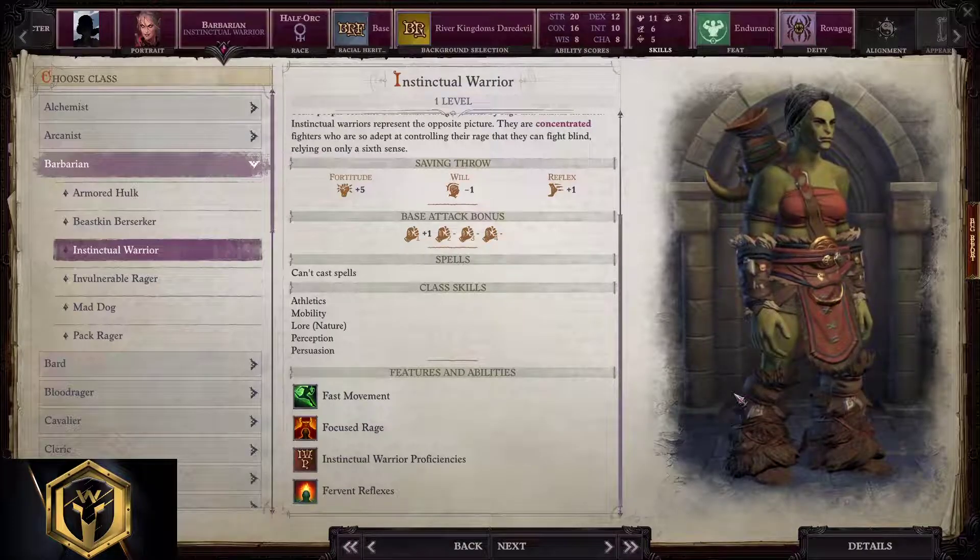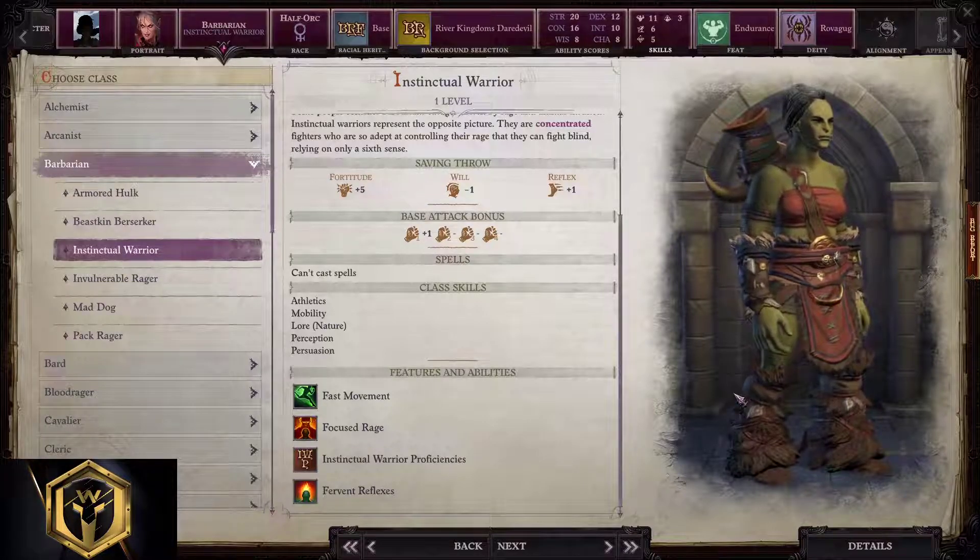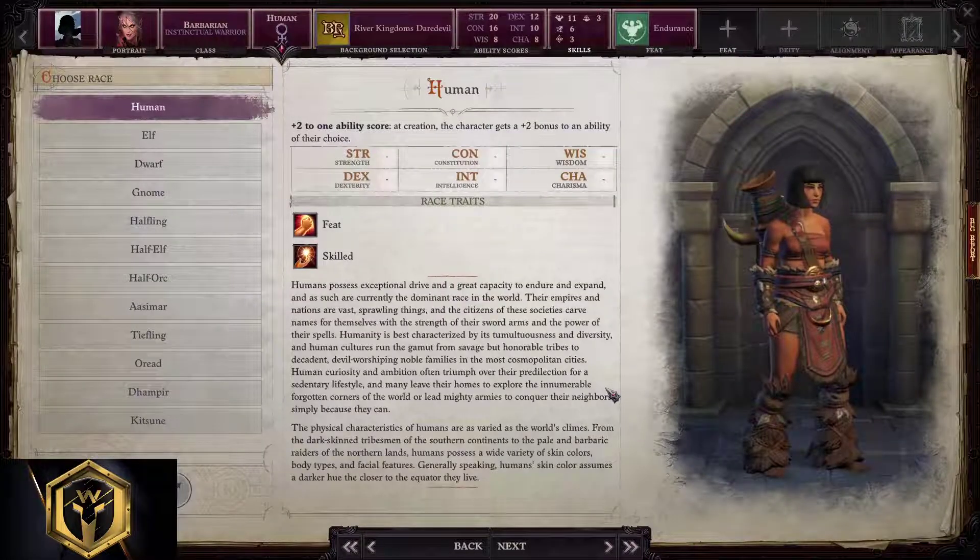Instinctual Warrior barbarian starting build: these are smart-ass barbarians, if that thing even exists. Athletics, mobility, lore, nature, persuasion, intimidation, and perception are what barbarians like the most. Proficient with all types of armor and weapons; rage buffs them up even more. Notably, rage and skill checks scale with the Wisdom attribute here, making it a bit tricky to build for this subclass. Races: human and half-orc are the best choice. We open with human. Daredevil, Shackles, Linnorm Kings are all valid regional options — we'll go with Daredevil.